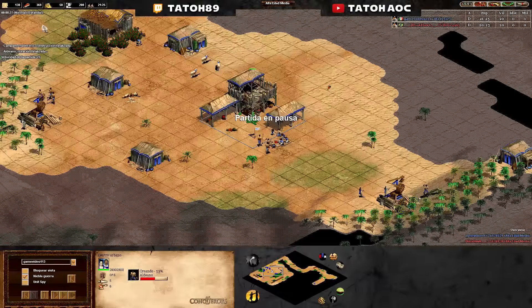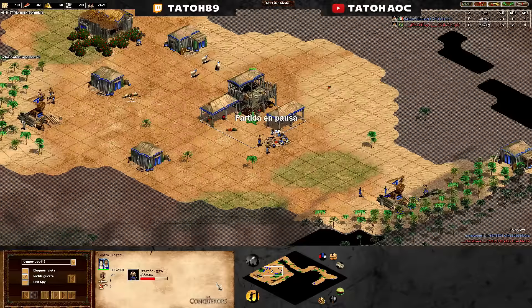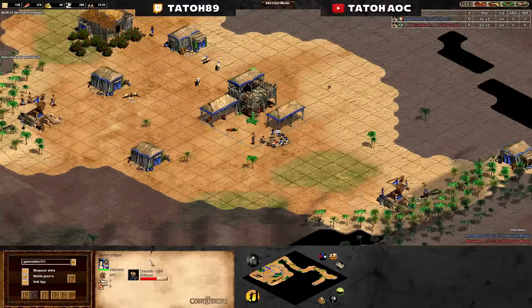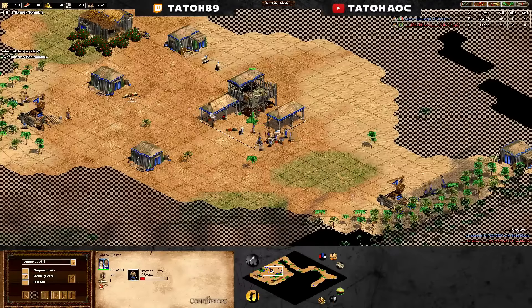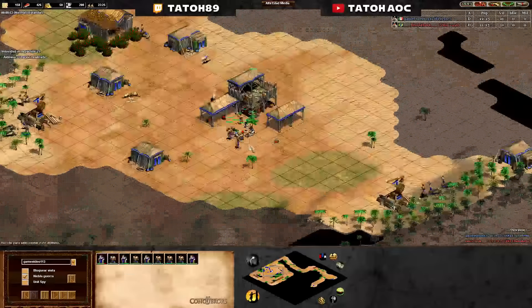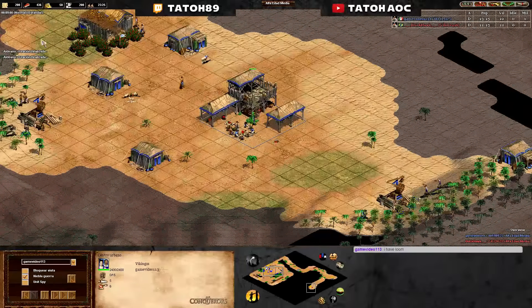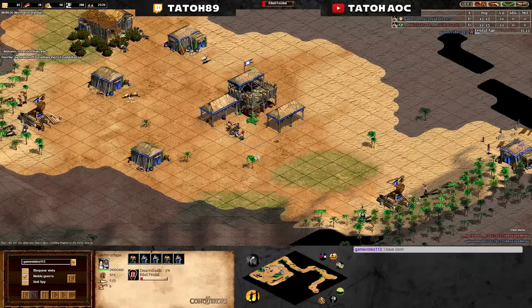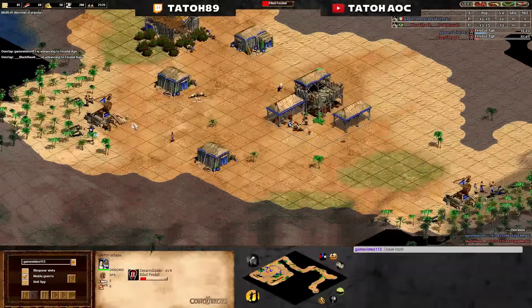You are two vills behind at this stage — at this time you must have 23 population because you didn't lose any. As you can see the other guy is a bit lower as well. You have some idle time — in the top center — you have to pay more attention to that. You have loom — yeah, 24 — it's not exactly two, it's one and a half more or less, but even with loom, no worries.